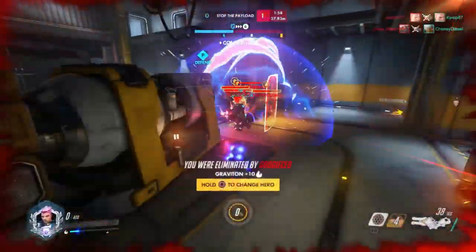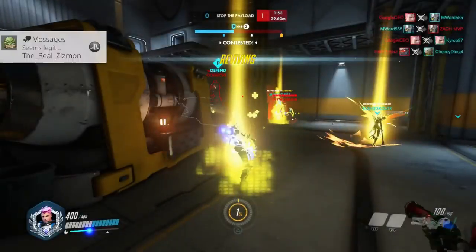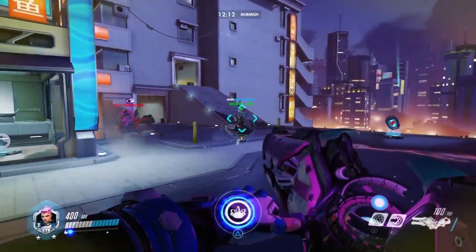Anyone who is low on health — this isn't really against a one-hit kill ability, but if someone is low then you can be sure that at least a few members of the enemy team are going to try to finish them off. Barrering them will give those few crucial seconds to get the heals they need to stay in the fight before being taken out.